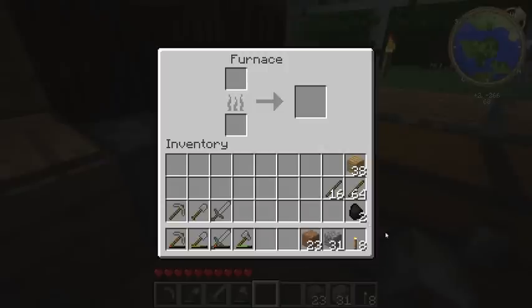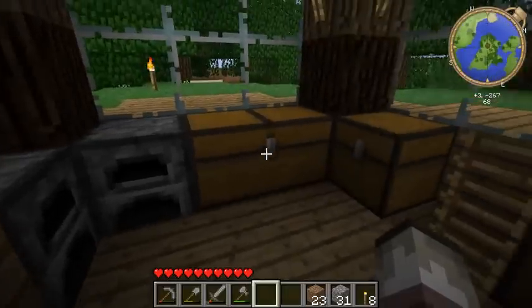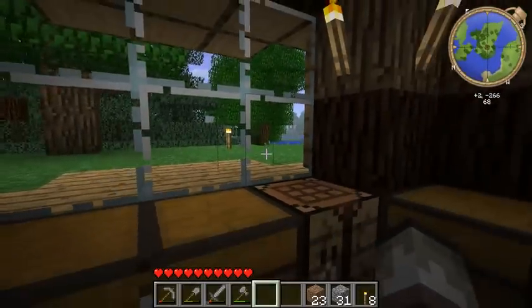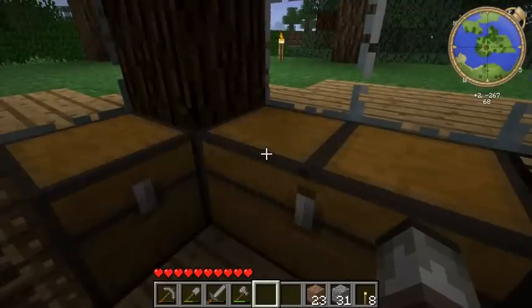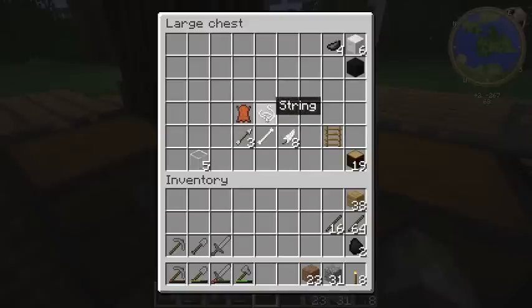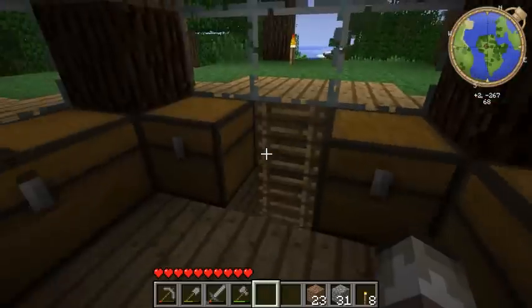I still got no coal because I haven't really... well, I went over to where we got the first coal. There was a few pieces left. And I found some other stuff. I killed a spider and a few other things, but nothing major.